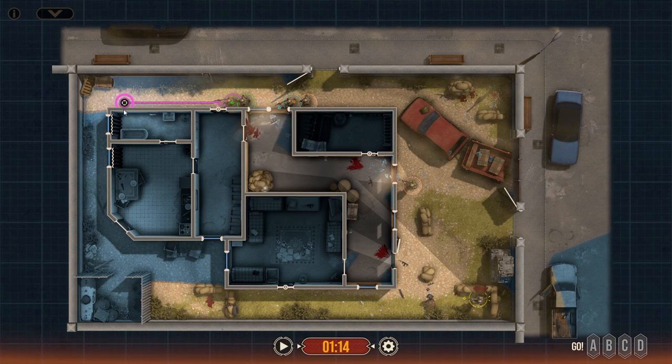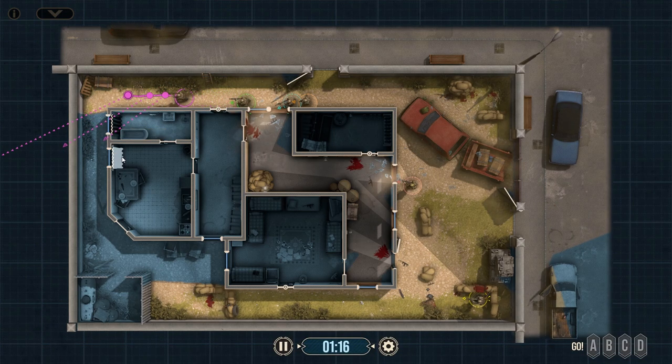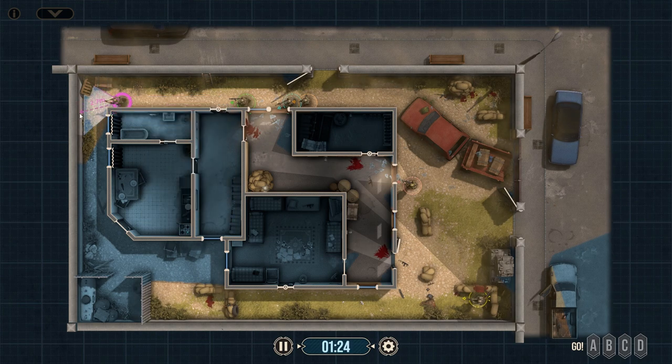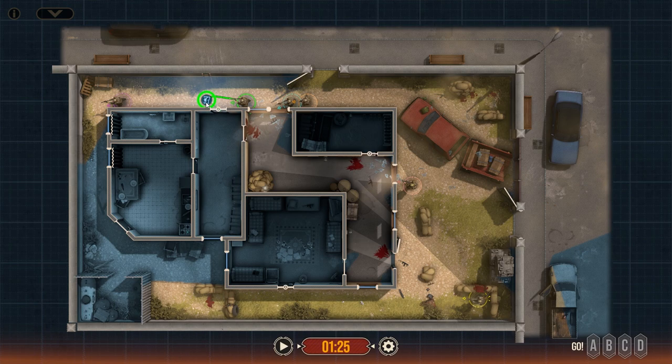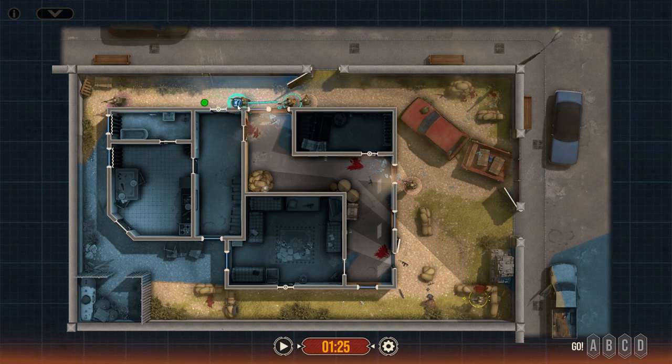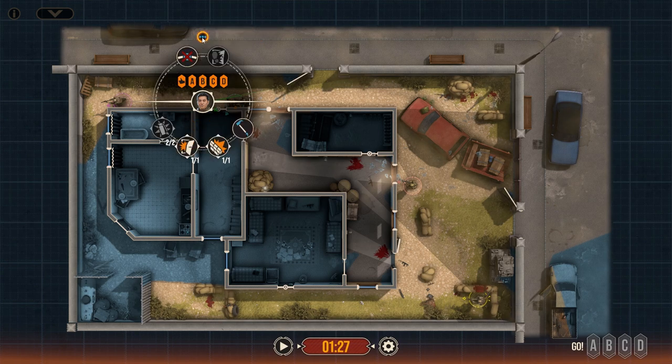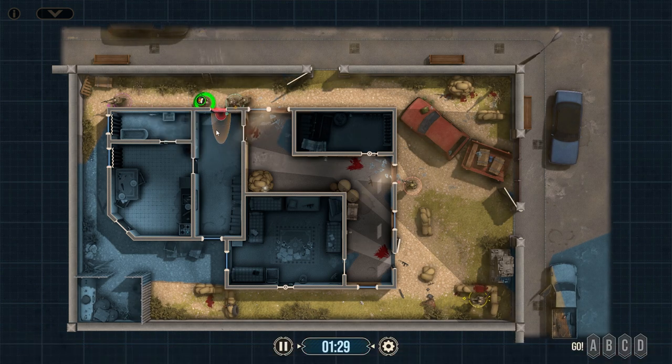Rinoa, you're going to go a little bit away from the door to make sure that we have a good angle. Now we are all set up to enter the building. Zell, you're coming here. Ronin, you're coming here. And Cid, you're going behind Ronin. We're going to slap-charge this. We're going to slap-charge this.